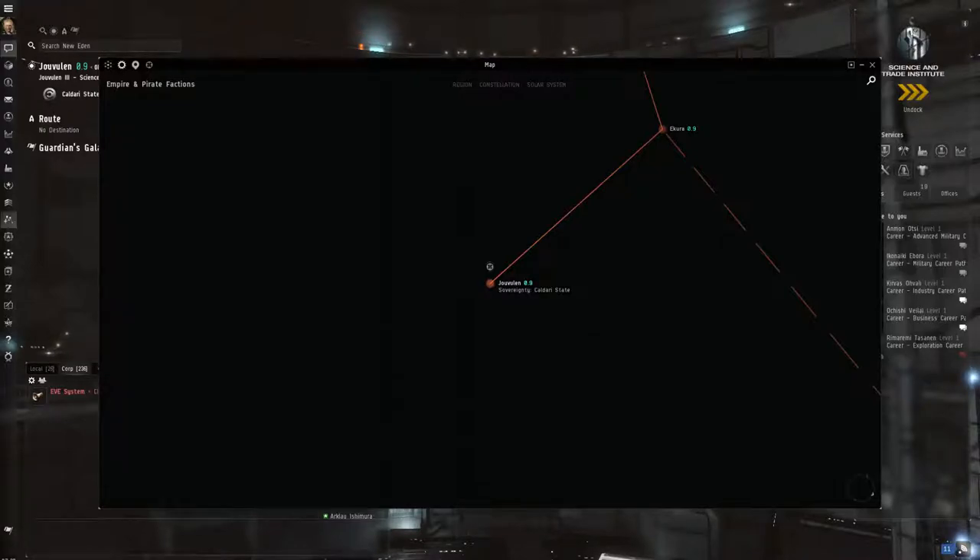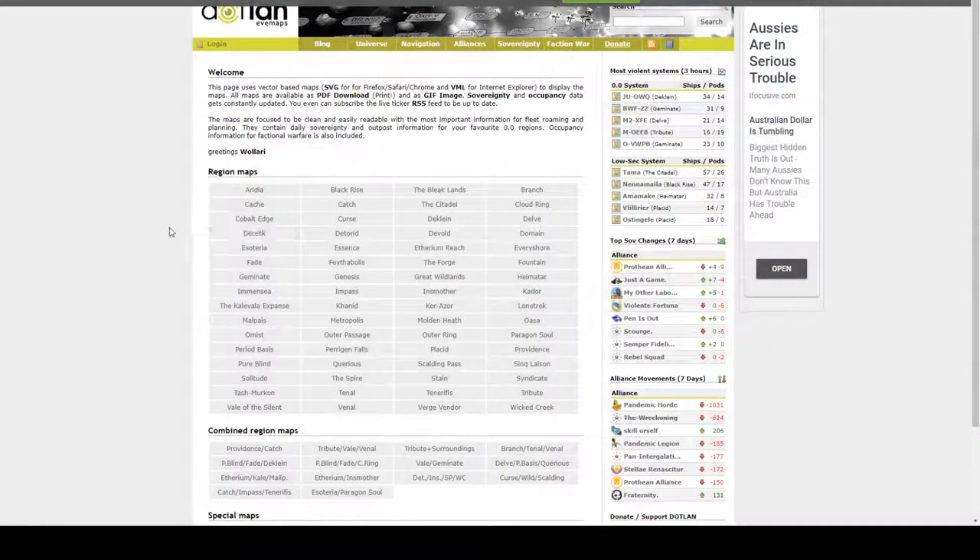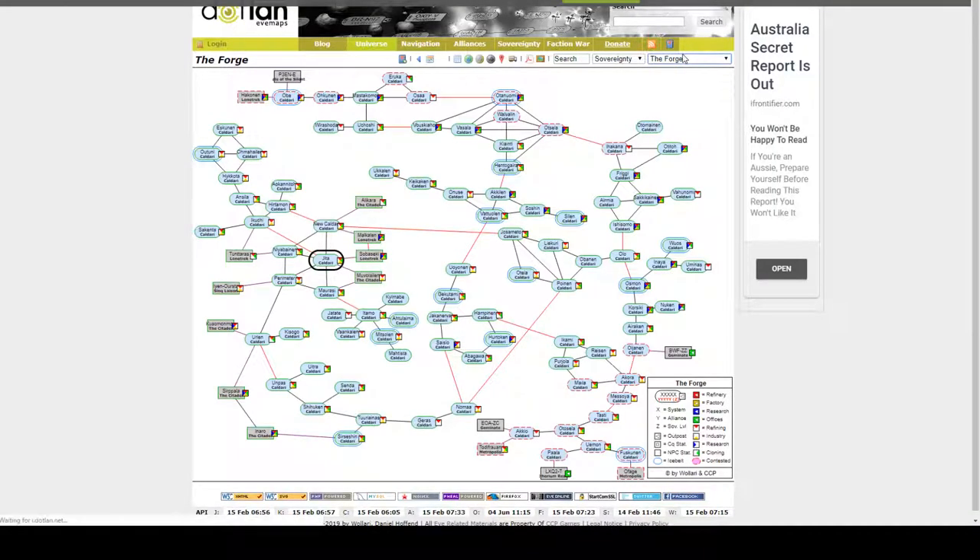It's very important for new players to understand how to look at the map in Eve - it's going to make a big difference to how you play the game. Things like distribution missions start to make more sense, you can start mapping out your journey. What I'm going to do right now is show you a cool little website called Dotland - a third-party tool. It's evemaps.dotland.net, or you can just Google 'Dotland' to find it. We'll search for Jita.